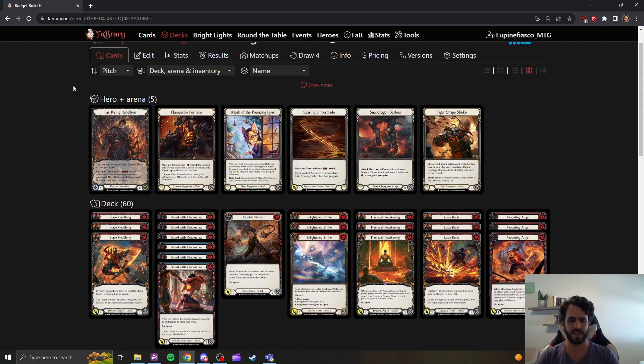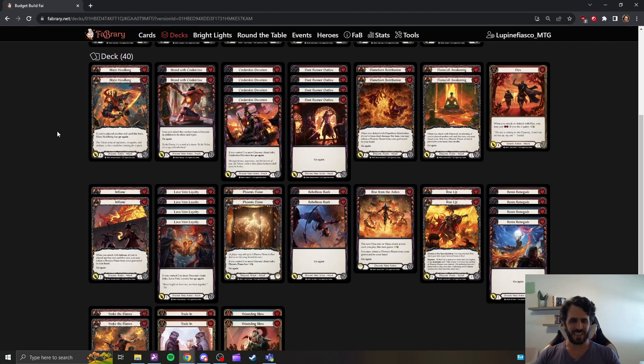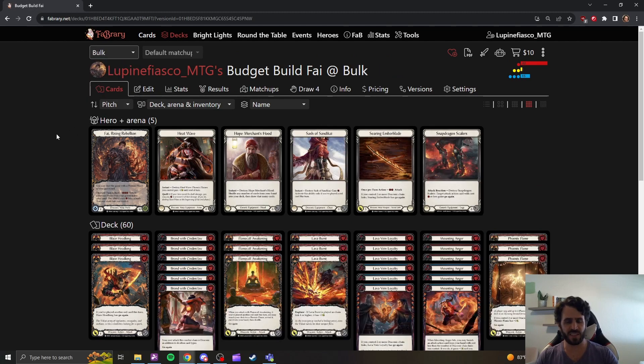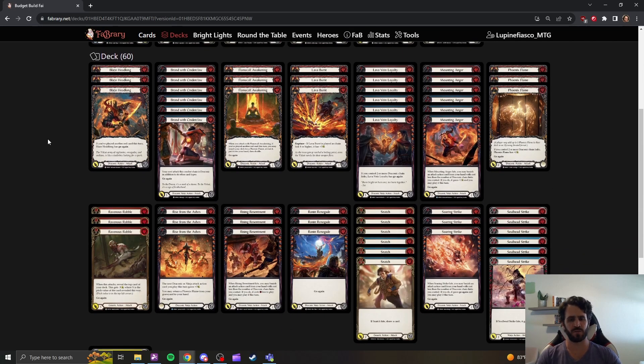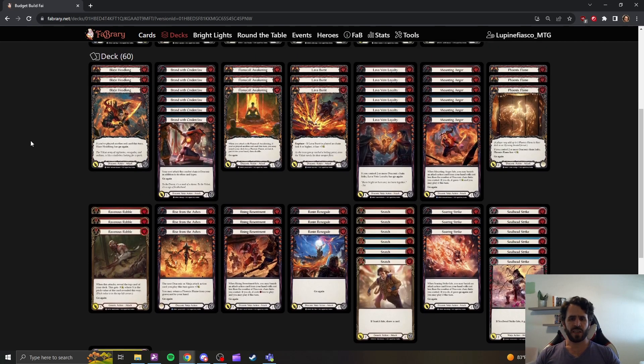I won't go through the entire list — that deck tech already exists if you want to see card for card why I included any of the 80 cards in this deck. This is the retail Blitz list, the 40 cards. Moving from here up to the bulk version, this gets you to a much more playable 60 cards. Not only are we getting you from 40 to 60, we are trimming a lot of the fat — Flame Call Retribution, Flex, just as two examples — and getting you to a playset of the most important cards with only commons and rares.